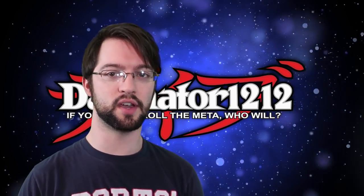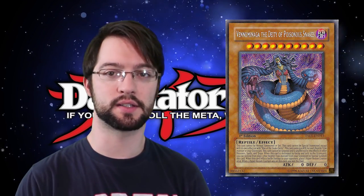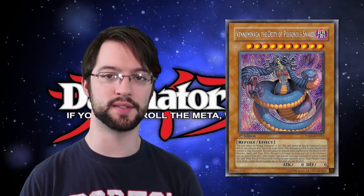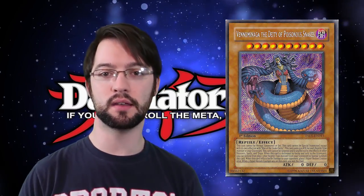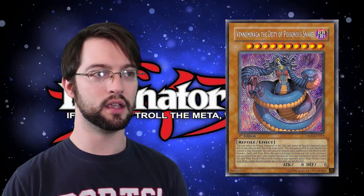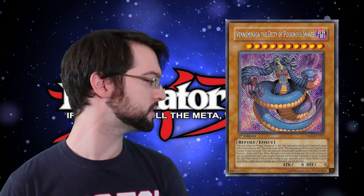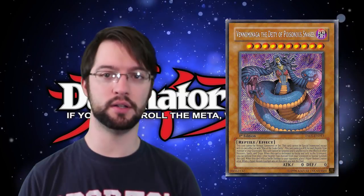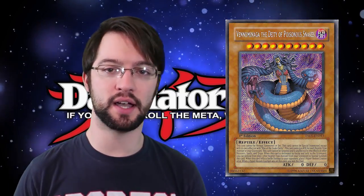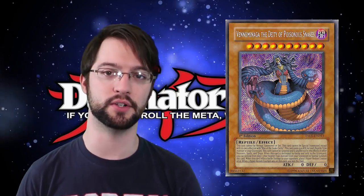Number 7 is Venominaga, the Deity of Poisonous Snakes. Venoms were in this set. Venoms stink — they're bad. However, their main boss monster is arguably okay. Cannot be normal summoned or set. Must first be special summoned by the effect of Rise of the Snake Deity, which is a trap card. She is unaffected by and cannot be targeted by spell, trap, or monster effects.